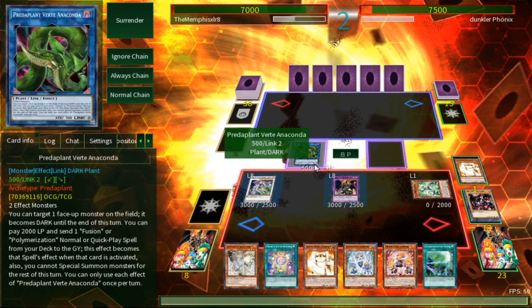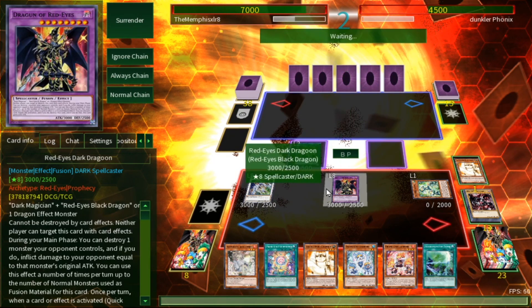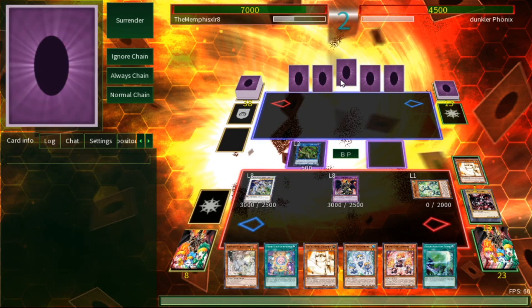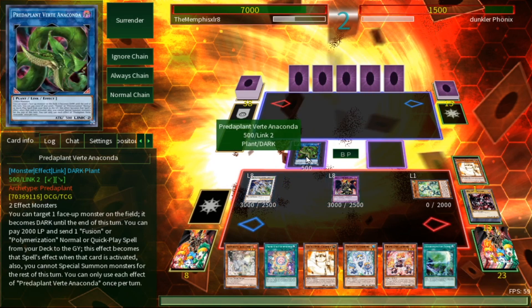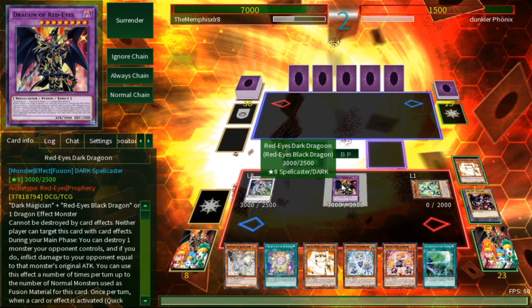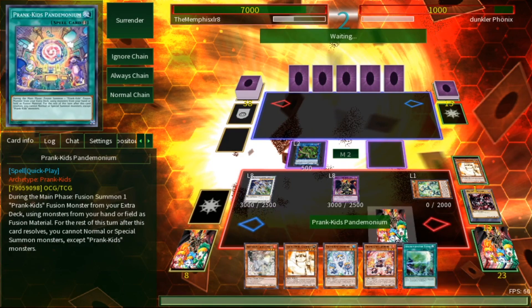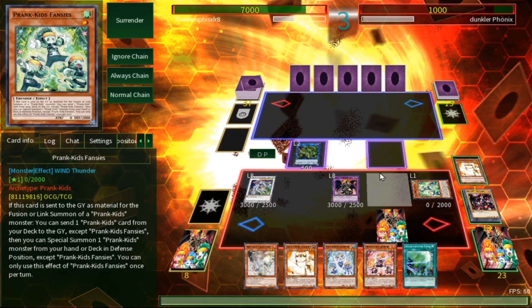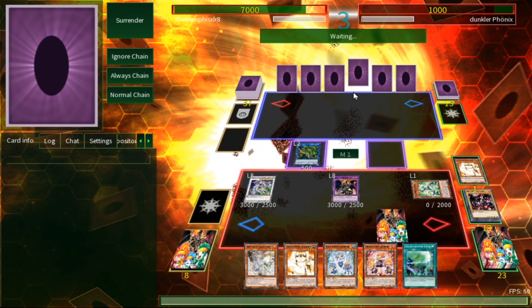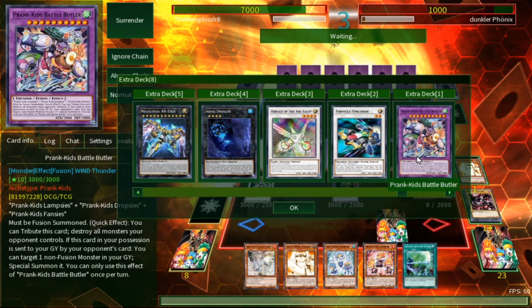We don't have quite game but we're pretty close. We do lots and lots of damage. I have a feeling he might have Evenly Matched or something, but luckily I've got Dragoon — so that won't work on us. Evenly Matched will not stop my Red-Eyes Dragoon. In main phase two we set our fusion spell and end our turn. Let's see what this guy can do. If he can just try to get around us I'll be happy — so I can finally make my Battle Butler.